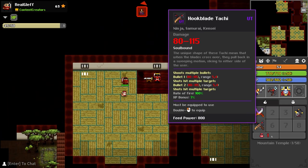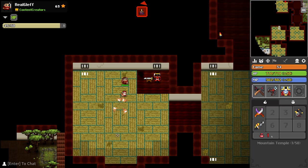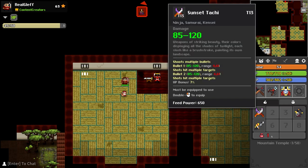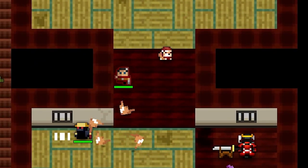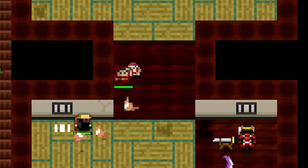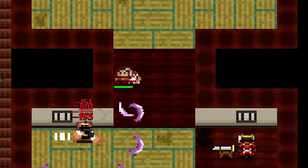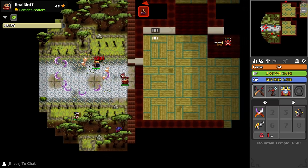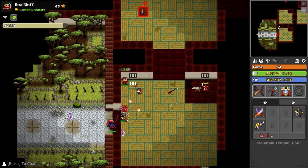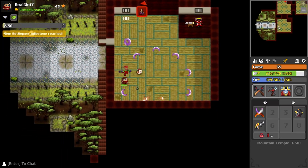Then we have the hook blade Tachi, which is almost like the tier 13, a little bit less damage, but they do a little bit of other stuff. You can see the normal Tachi looks like this and the bullets go a little bit to the right or left. So all these re-skinned tier 13 weapons do a little bit less damage, but add something spicy to their pattern or what they're doing.